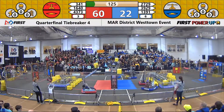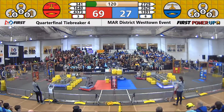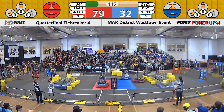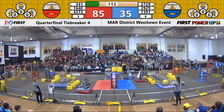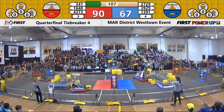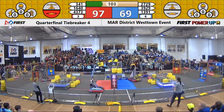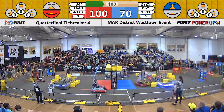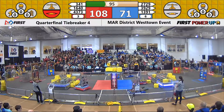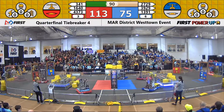2729 lining themselves up along with their Alliance. 341 successfully getting their power cube into the Red Alliance side of the scale. 3929 lining themselves up — a bit of a reach. 1391 lining themselves up as well. We're gonna see if they can get out of the way of this power cube. 3929 making their way, successfully shooting a power cube in. 341 mimicking it on the other side. 1640 just trying to get into their space, playing some defense on 2729.